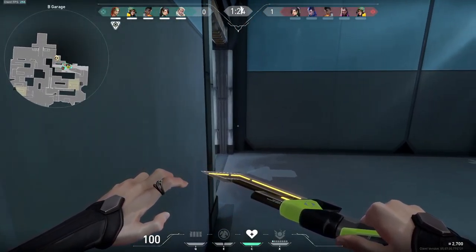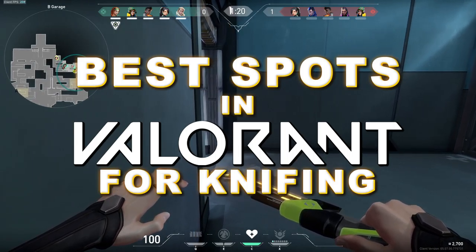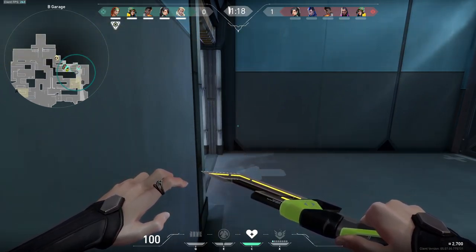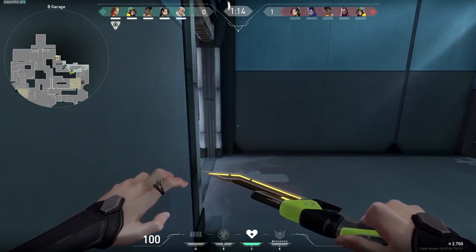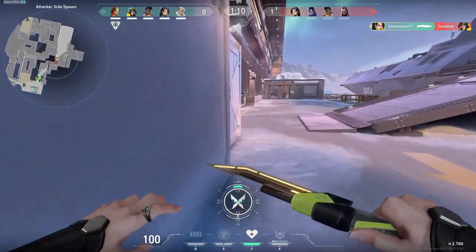Hello everybody, my name is Sirtonic and this is the best hiding spots in Valorant for knifing. Before I get into this video, just make sure you use Brim for extra cover. It can really work with any other character, but Brim is best for knifing as he has his smoke ability.